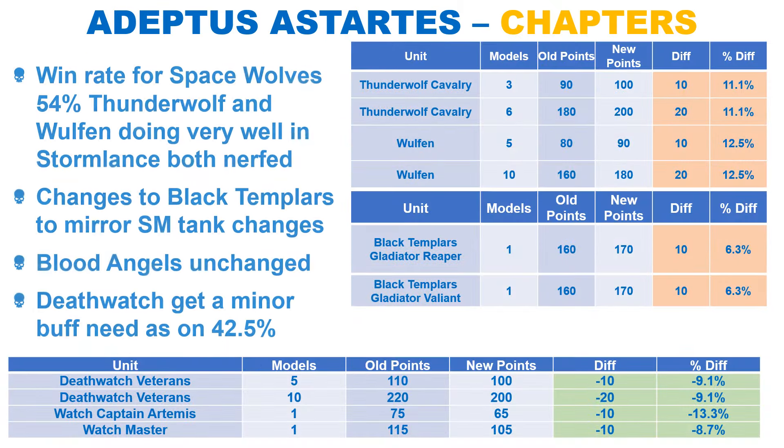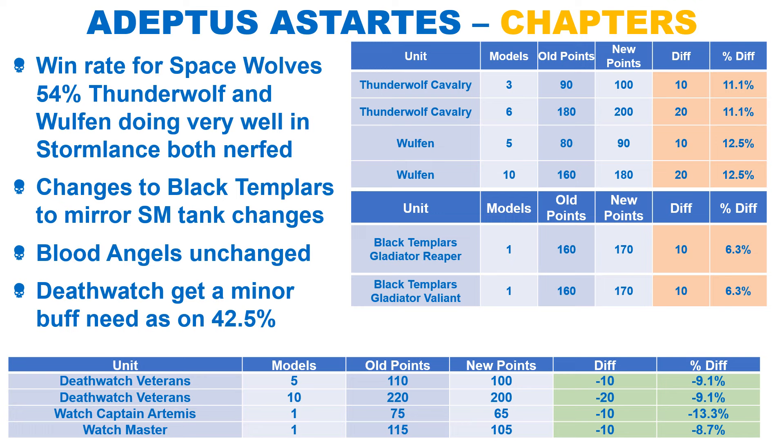We will cover the Dark Angels separately, as they have received some significant changes, while the other Divergent Chapters changes are rather minor. The Space Wolves, who have been the best of the chapters on a 54% win rate, have had their two strongest units slightly nerfed. The Thunderwolf Cavalry and Wulfen were doing very well in the Stormlands Task Force, and will most likely still do well after the adjustment. To encourage the Space Wolves to use their own detachment, it is being changed — you can now select one of the Sagas, and it is considered completed for the entire battle. This is a very big buff, and it's honestly needed, as the Sagas were very hard to score before.